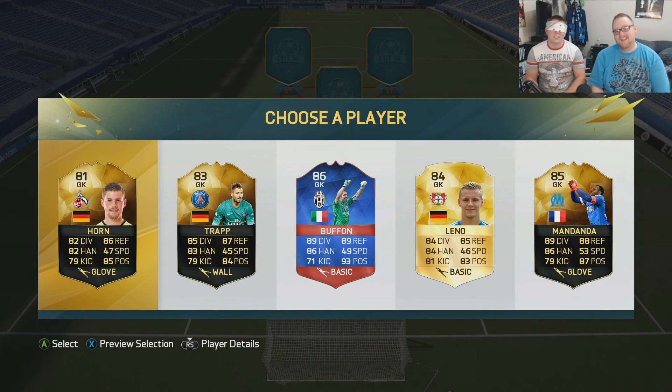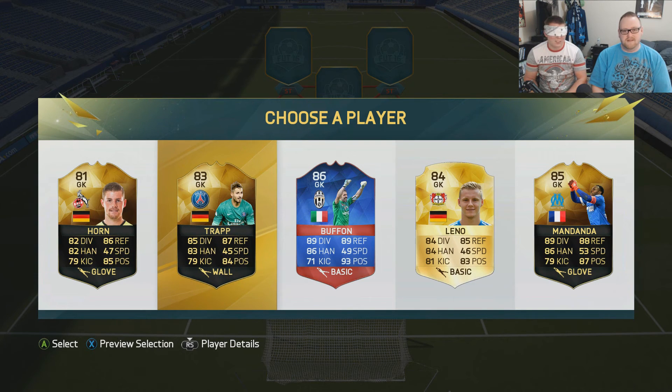I'll go two. That's not too bad — there was hero Buffon but none of these really help the chemistry right now anyway. None of them are BPL so we could have done worse than Trapp. I like Trapp as a goalkeeper in this game, he's pretty decent. You got your PSG going, so that's not bad.